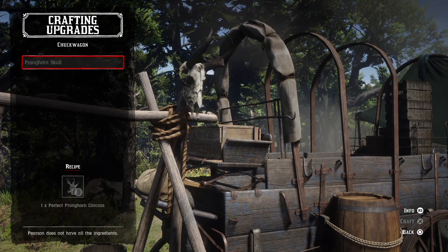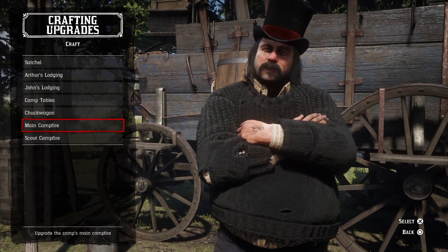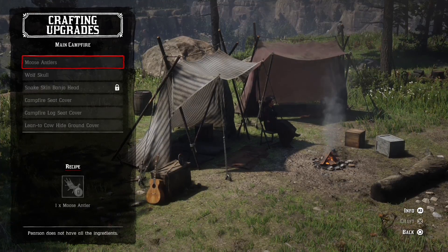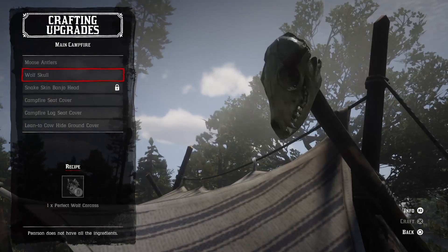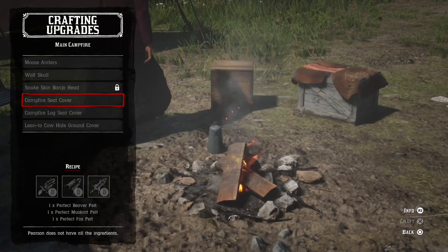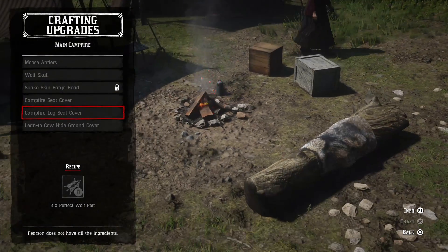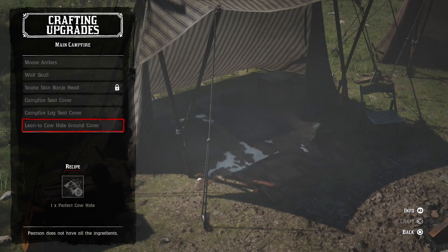You can craft or cook items whilst in the wilderness by selecting camp in the item wheel. This allows you to cook meat and craft ammo, tonics, and hunting supplies. You can find pamphlets in the wilderness to learn new crafting recipes. Items you craft include meals, ammo, health cures and remedies for yourself and your horse, lures for fishing, and improved weapons and equipment.